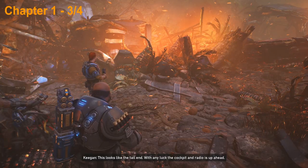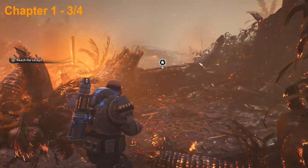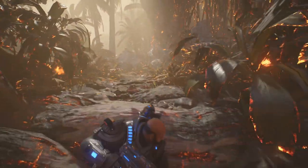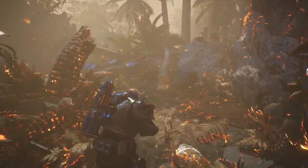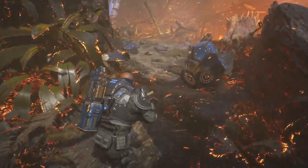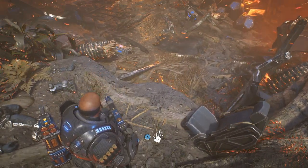Now we're at the condor crash and we're going to continue along to the right down this path here and we're going to climb up this little jump here. Make your way up here and continue along the path around to the left and at the edge of this jump right up here is going to be the next collectible so go ahead and pick that one up.